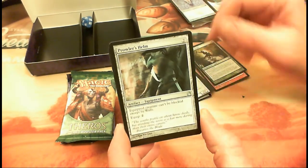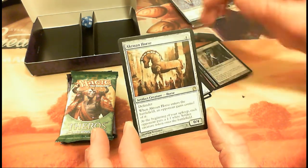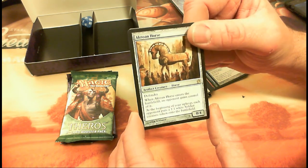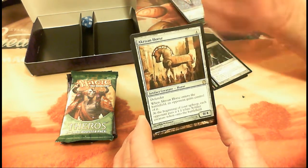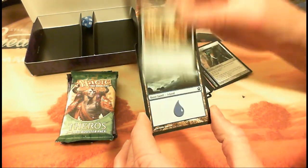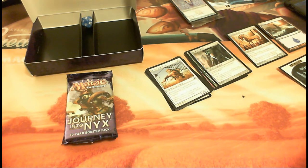We also got Prowler's Helm — equipped creature can't be blocked except by walls. Our rare is the Akroan Horse: a four-drop artifact creature defender. When Akroan Horse enters the battlefield, an opponent gains control of it. At the beginning of your upkeep, each opponent puts a 1/1 white soldier creature token onto the battlefield. So if an opponent has it, they keep feeding you 1/1 creatures — a janky way to load up tokens but it works to an extent. And we got a land and a token.